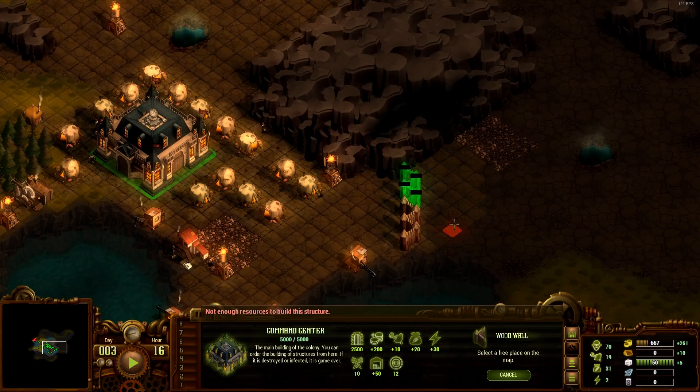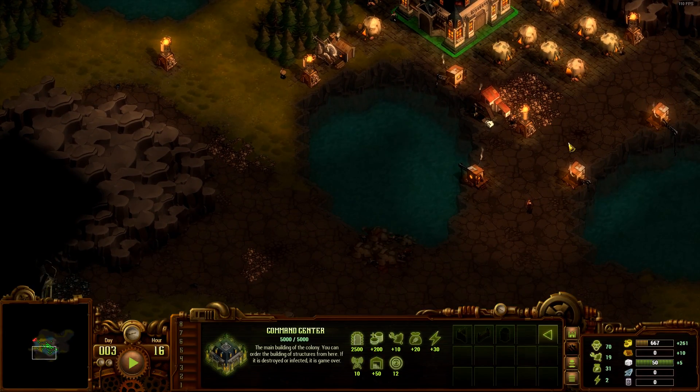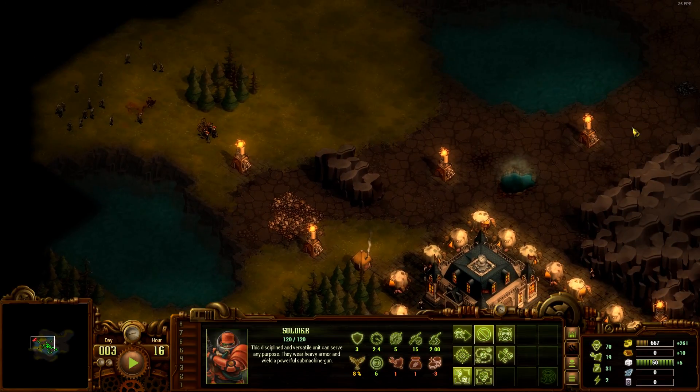There we go - now they have to tear down the wall if they want to get through there. Next up we close this one off, so the units can go and defend the area.